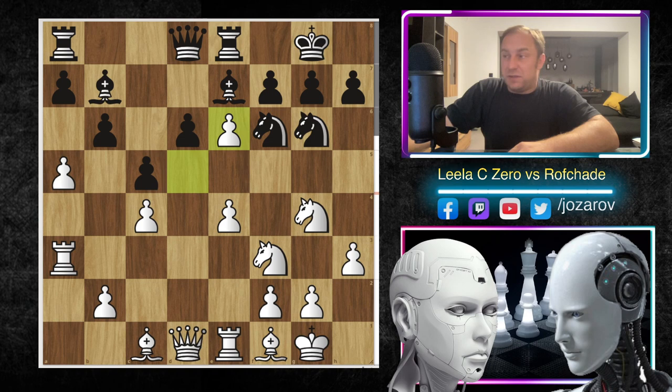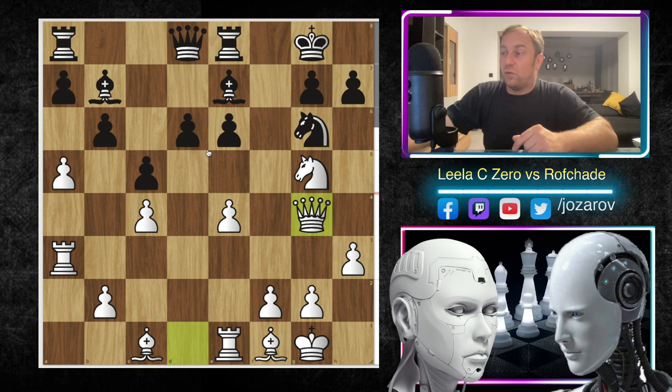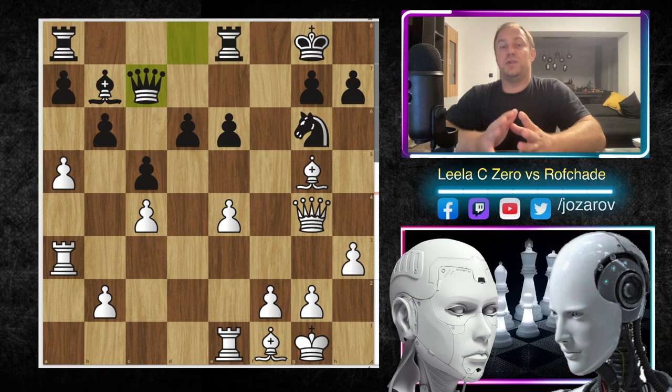After f takes e6 we have knight to g5 attacking the e6 weakness. We talked earlier about these problems - if black had taken with e takes d5, white would have a dominant position in the center with a space advantage on the fifth rank. Now after d takes e6, Lila CZERO has a new target - the weakness on e6. In the continuation we have knight to g4 and queen to g4, the e6 pawn is hanging, so Rofade is forced to give up the bishop for a knight. After bishop to g5 we have queen to c7.